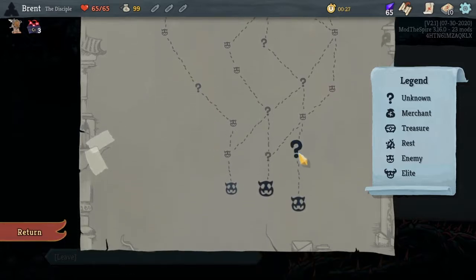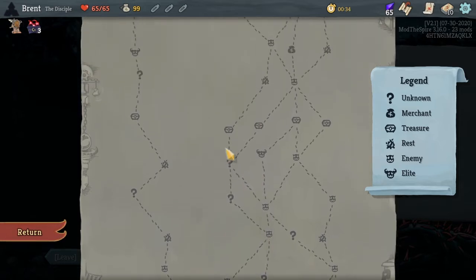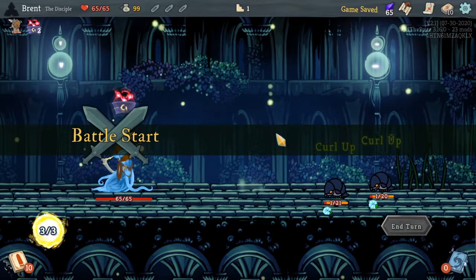We might... nah, there's no way. So we could do this path up here — a lot of question marks. We could choose to take on this Elite, go over here, maybe there. I think that's the path I want to take. Early question marks are pretty good.